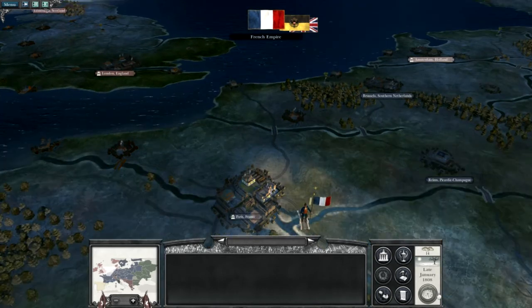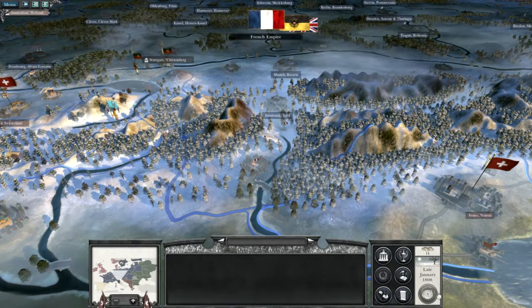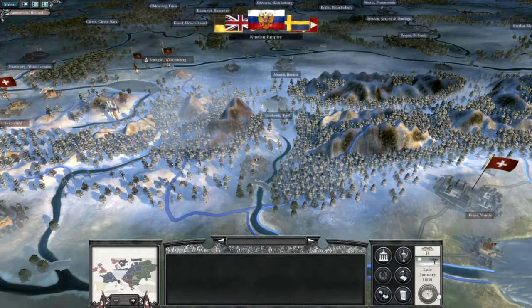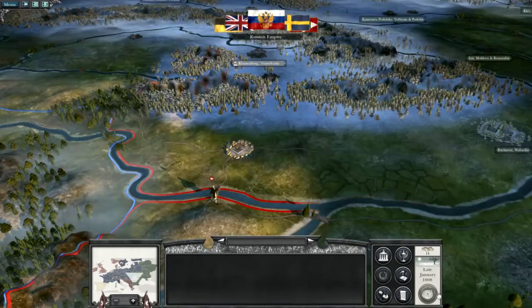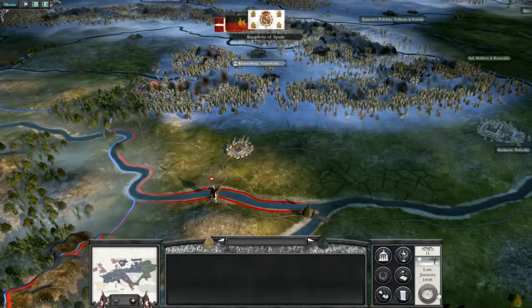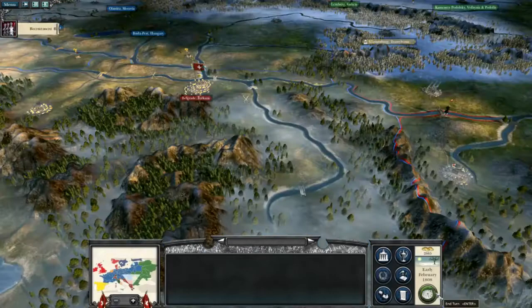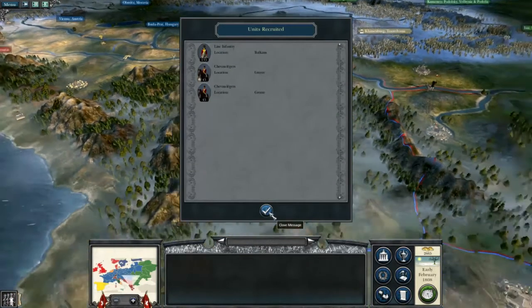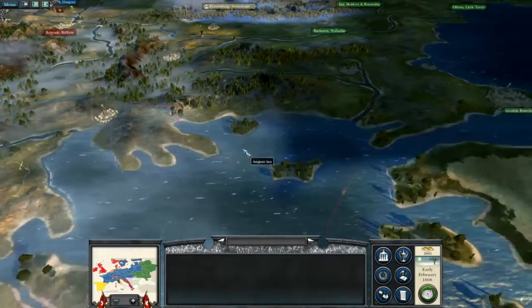They own an awful big proportion of the map — modern-day France, Belgium, modern-day Germany. We're still friends at the moment, which is good.